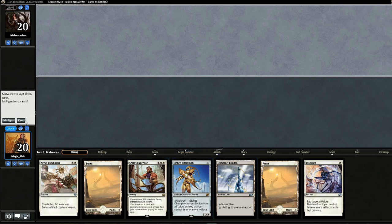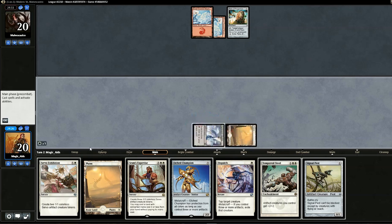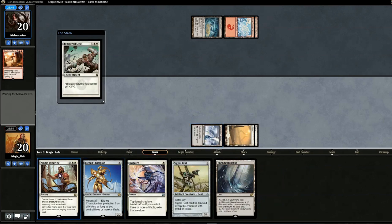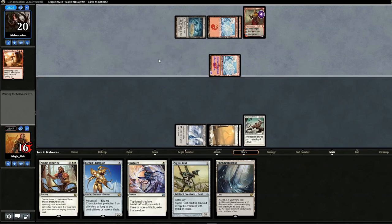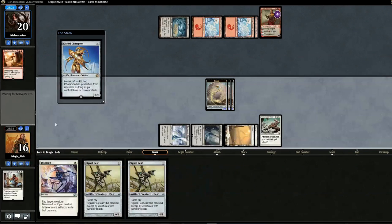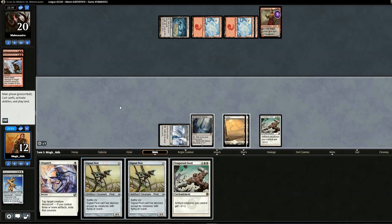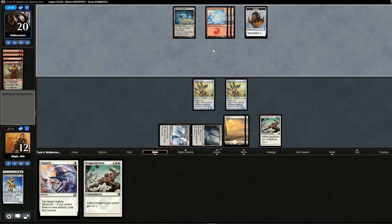Opening hand curve seems pretty good, so we'll keep. Looks like we're up against Scred. Drop Plains, pass. Opponent drops Relic. We drop Servo Exhibition and pass. Opponent has board wipe — Sweltering Suns. Safest play is to drop Tempered Steel now, then next turn drop SRAM's Expertise followed by Etched Champion, so the champion has protection. Pass. Opponent plays Koth, hits us for four. We drop SRAM's Expertise, getting Etched Champion — pretty good value for four. Pass. Opponent board wipes — at least Etched Champion is safe. We're taking another four from Koth.